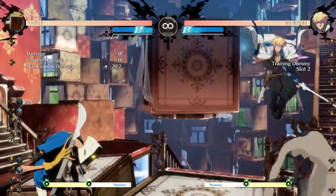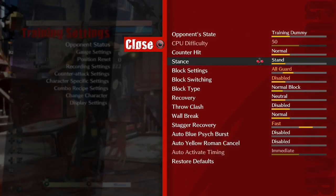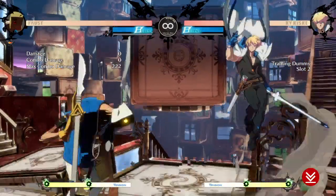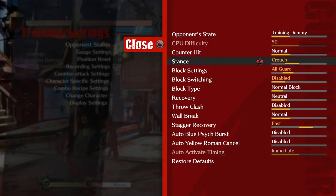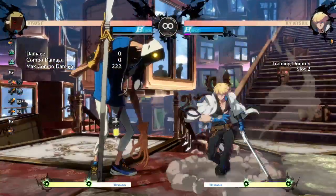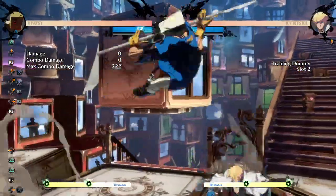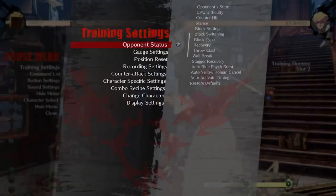What does that mean? What it means is that after J.K on hit, on block, on counter hit — every time we can simply confirm into an air dash J.S. Let me show how that looks like on block. You can add a slight drift up to get a J.H there too. There's nothing wrong with it — it's still a true block string.